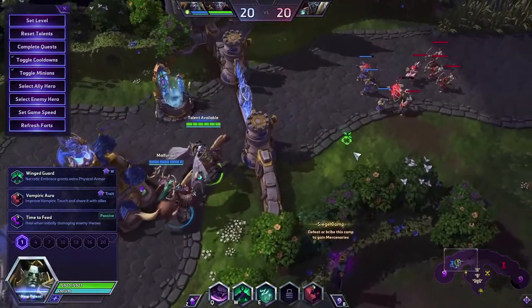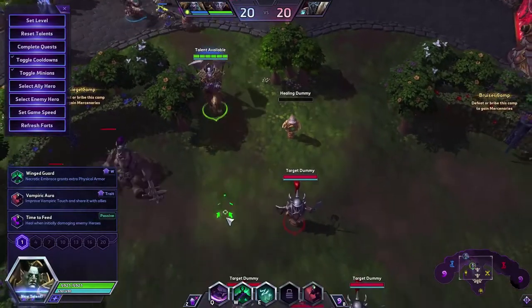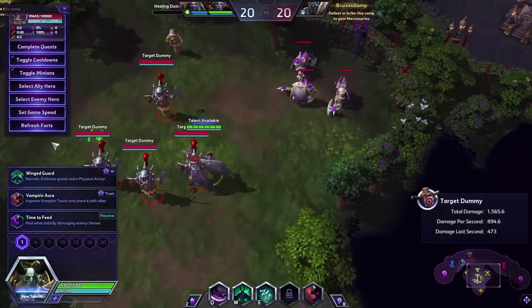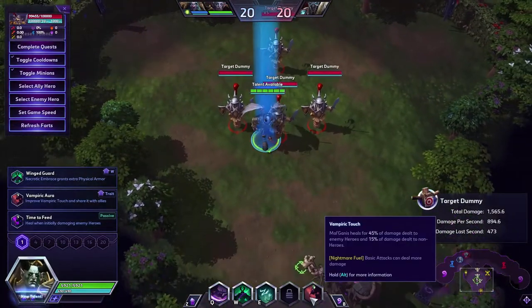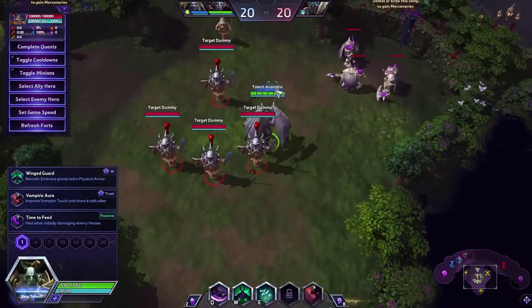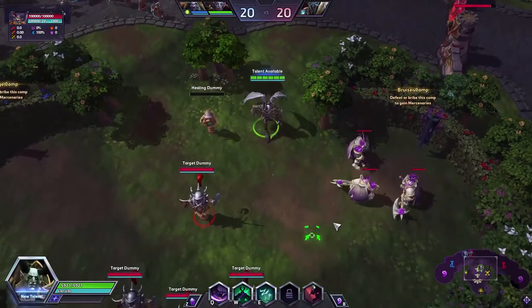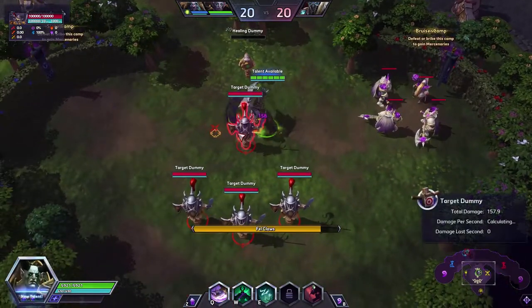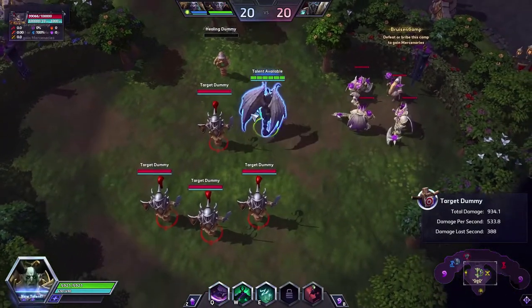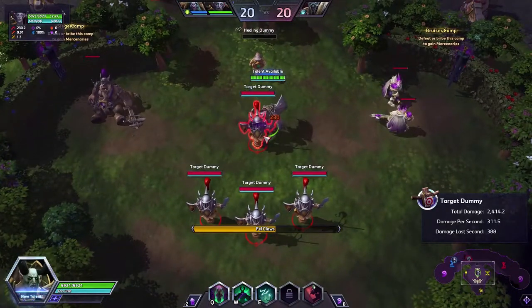His passive is life steal from all the damage you do — basic attacks, abilities — just like basically Illidan. Damage steal is 30% to enemy heroes and 15% to non-heroes. His first ability is Felclaws. You do three attacks, controlled. If you press Q, you have the time to use it. You can basic attack cancel between the attacks, which is pretty cool.